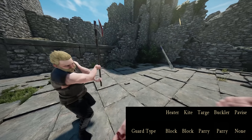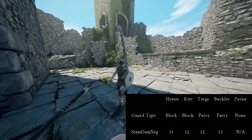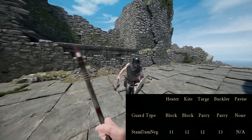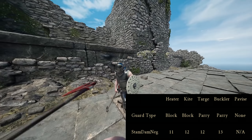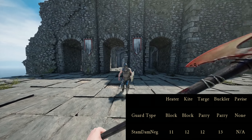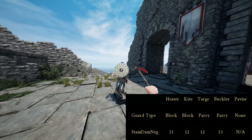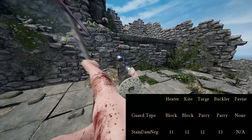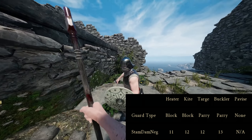The next entry on the list is stamina damage negation. Every weapon in the game has a value of stamina damage on a successful hit. On a successful block, each weapon and shield has a stamina damage negation value. It's straightforward — if you take 19 points of damage and block it with the 11-point heater shield, you'll take 8 damage total. You may think shields are obviously more efficient than blocking with a weapon, but you'd be mistaken.